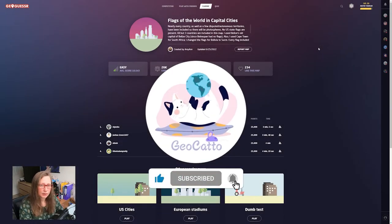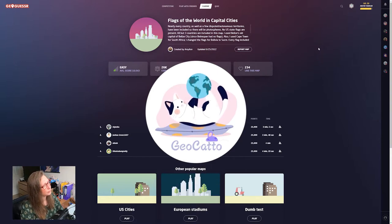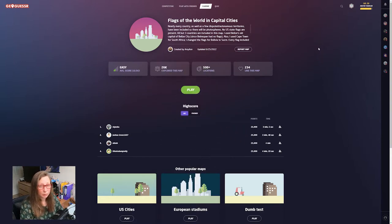Hello, welcome back to another GeoGuessr Playalong. Today I thought we'd do Flags again — it's been a little while and I want to see if I've improved. I've been playing Flaggle mostly every day, but I don't know if that's helped me at all. So I thought we'd try Flags of the World in Capital Cities to give us a little bit of a chance, but I'm going to do it no-moving, so hopefully it'll make it a little bit more challenging — hopefully not too challenging.